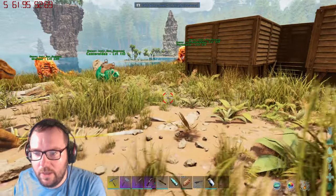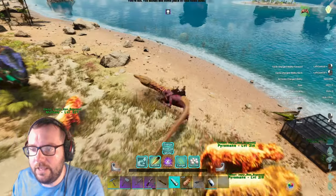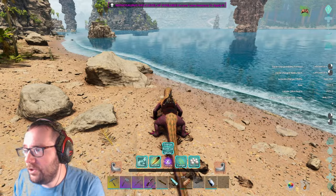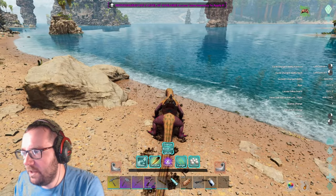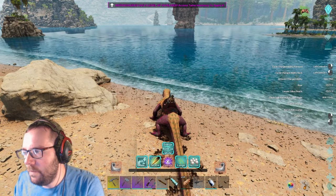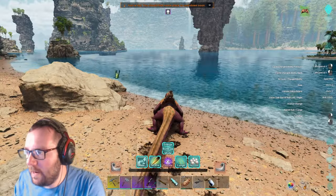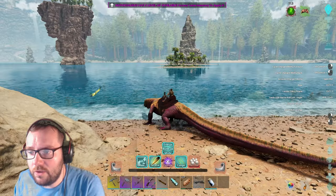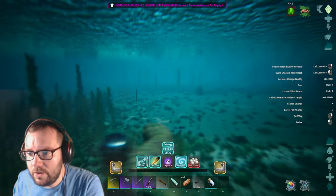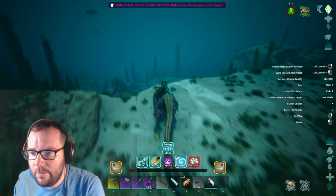We'll take one of them out for a spin — you'll be ready in 34 seconds. Let me go make the saddle and then we'll be good to go. This will be our fully imprinted Nothosaurus — it's only level 205. Let's give this guy a spin. Controls: Cycle Charged Ability Forward is Left Control and Right Click; Charged Cycle Ability Back is Left Control and Left Click; Activate Charge Ability is Spacebar; Control-C is the Roar; Control-Z is to locate Silica Pearls. This guy is really good at gathering Silica Pearls and is a pretty good swimmer too.